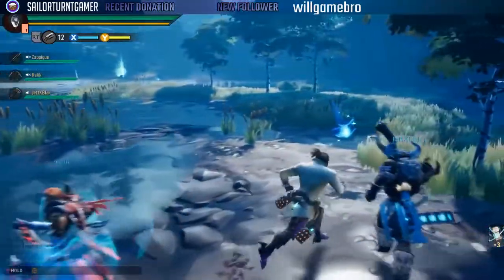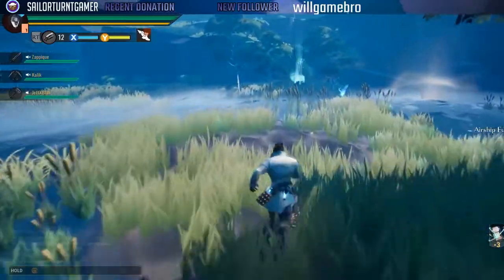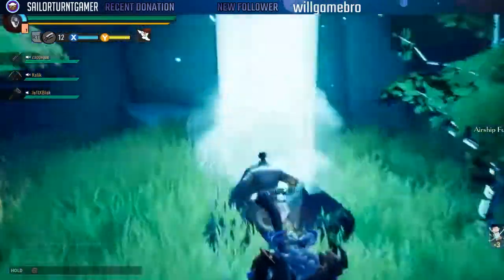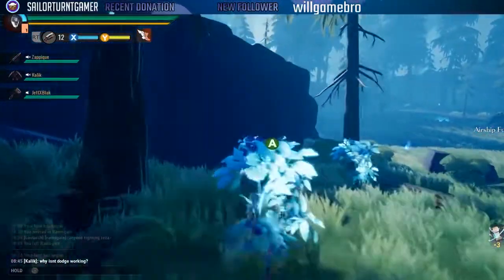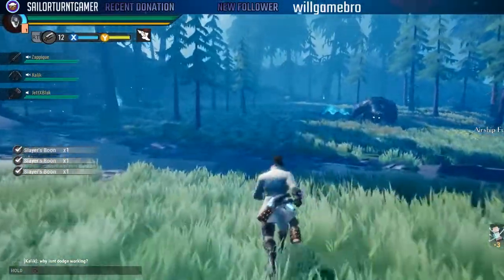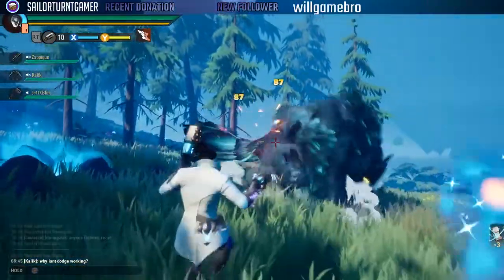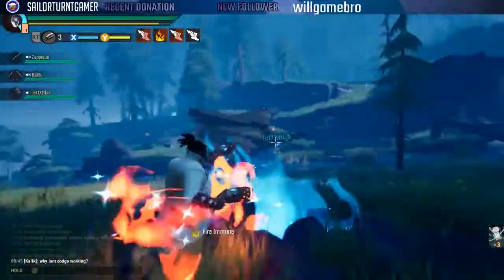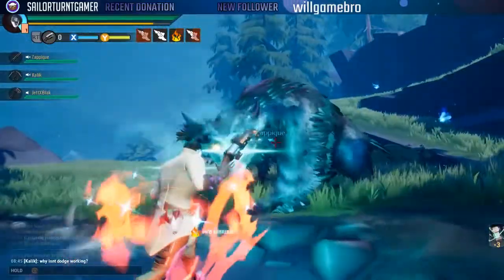Alright, we're in the hunt now. I'll explain how it works — pretty simple process. First shot you get your Moji to proc, always on the first shot. There's the proc, there's the dodge — you can see the movement speed coming in for three seconds. Movement speed again — so clutch.